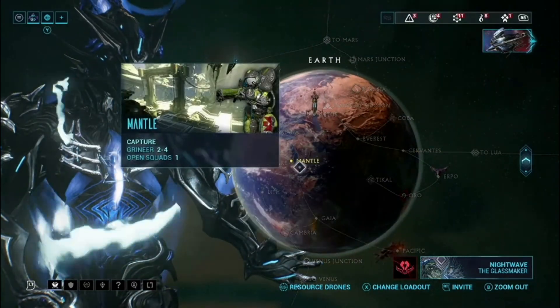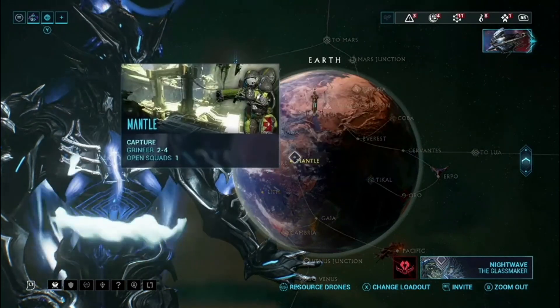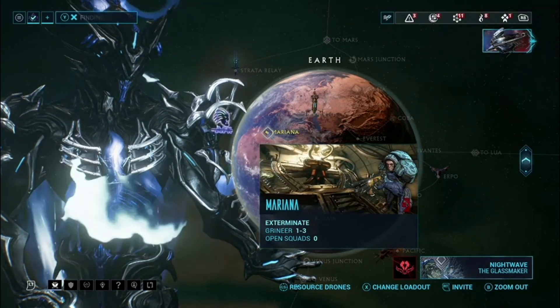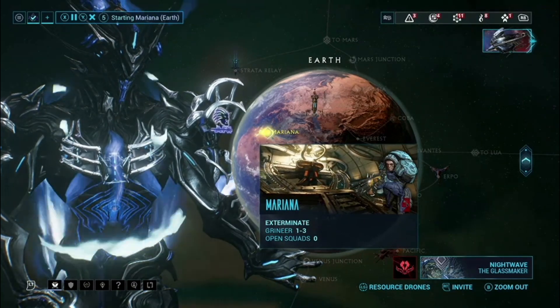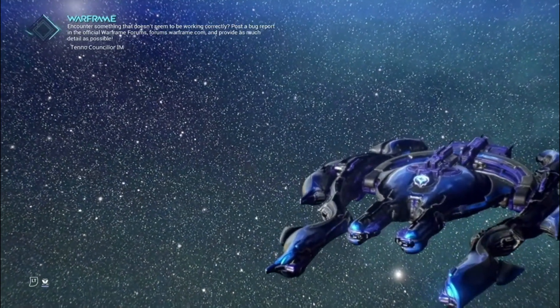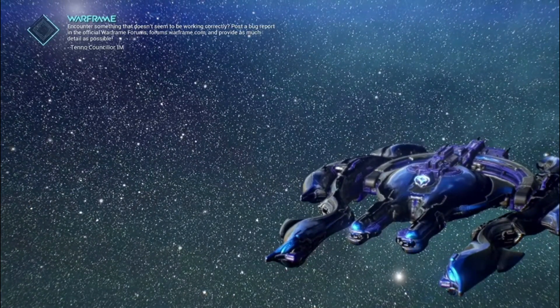I'm picking Earth because slash bypasses enemy armor but does not bypass enemy shields. So with slash weapons, you typically want to go up against armored units. If you're going up against Corpus units, you might want to throw on other elements like Toxin. It's not ideal since it disrupts your slash synergy, but it helps you kill enemies if you're farming Steel Path where enemies have really high health and armor counts.